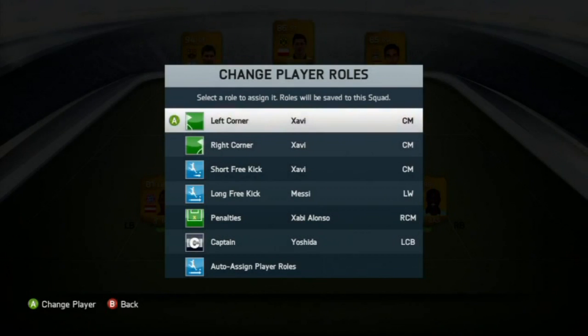When you've made your team, you're actually going to be able to adjust player roles, just like in career mode. You can decide who takes the left and right corners, who takes short and long free kicks, penalties, and also select your captain. At the bottom there's an option to auto-assign player roles, which I'm guessing puts the best-statted players into certain set pieces. It's really cool that we can finally adjust the captain and who takes what. Have you got a goalkeeper taking free kicks every time? You can now set this before any matches start.